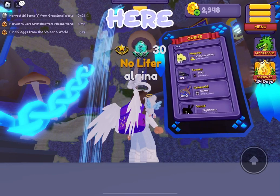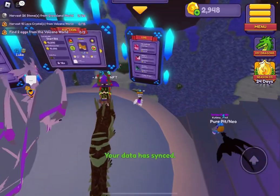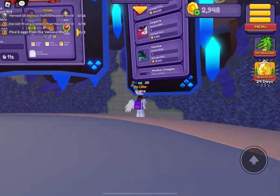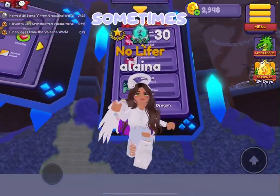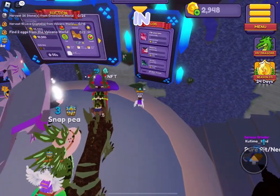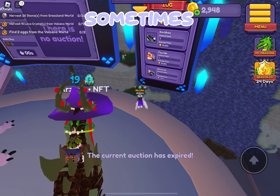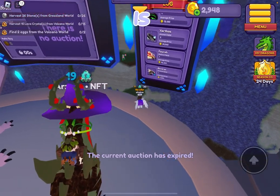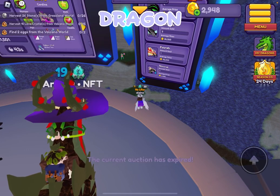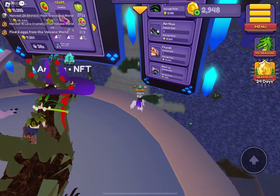You go over here to the Under City, and one thing that I usually use sometimes is the log. Basically, this tells you what dragons have sold in this server and how much they sold for. Sometimes this log reflects someone who didn't know values and just sold their dragon, or sometimes people do that to mess around with the log.